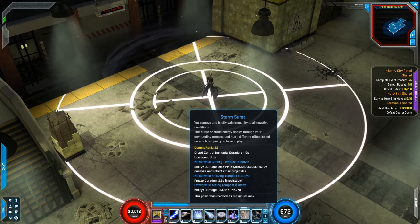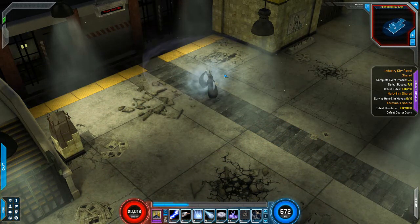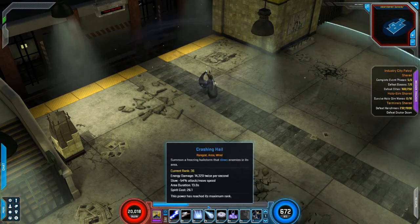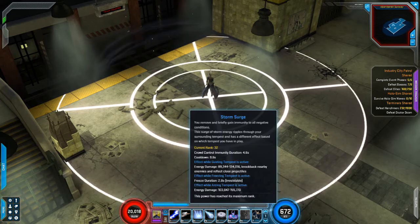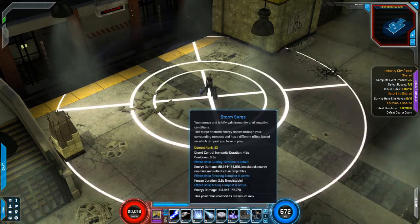We also have our Storm Surge, which we can use to freeze enemies. Last but not least, we have Obscuring Fog, which basically sends out a little fog — as long as we're inside that fog we get a boost to our damage rating and our allies are visible to us. Now that you've seen all her powers, let's get into the gameplay.